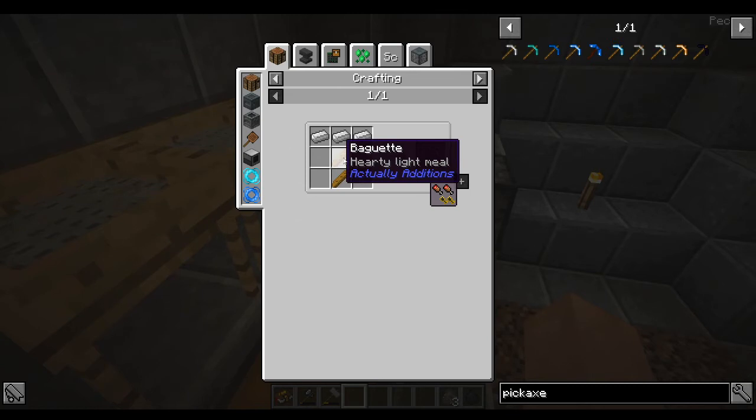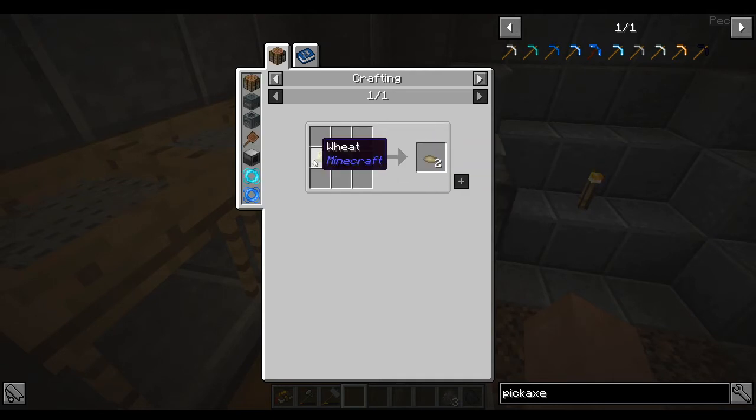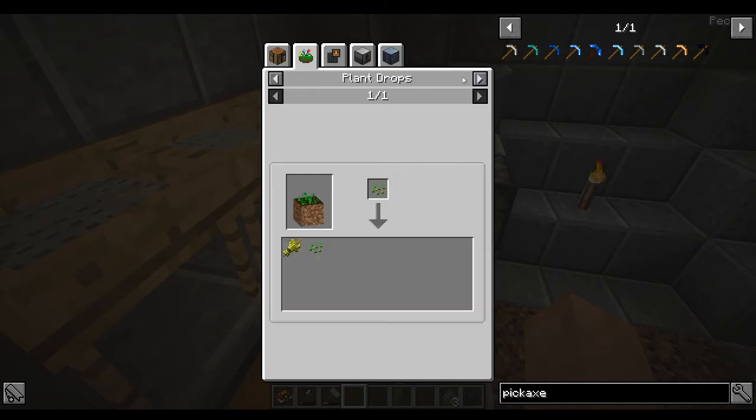How does an iron pickaxe need baguettes as handles? Let's take a look - we need dough. So we're going to need two doughs, and for that we need two wheat and a bowl. To get wheat, I believe it's just normal farming with seeds.